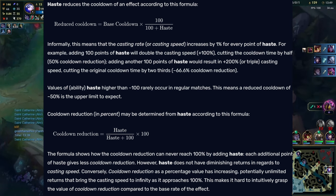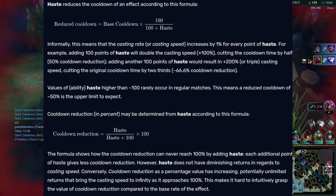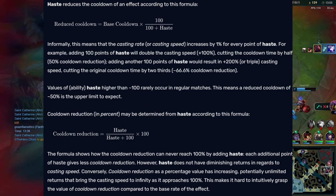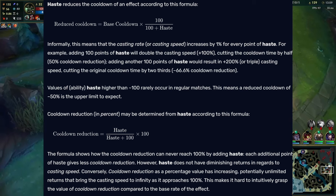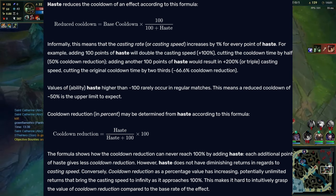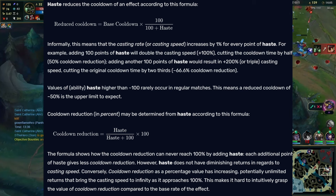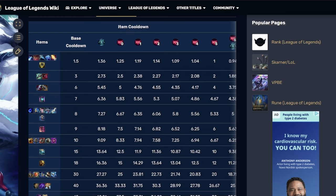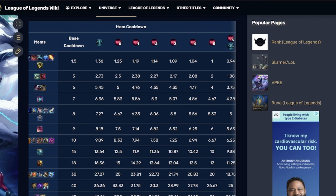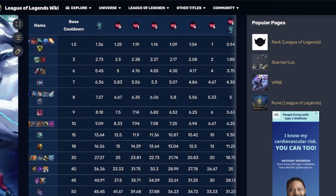Another thing is I want to explain how the numbers for haste work in general. Haste is designed in a way where the amount of haste you have becomes the percent more uptime you have on your thing. So 100 ability haste means 100% more uptime on your abilities, or in other words, it's 50% CDR. Item haste works the same way, but it's harder to come by. What really matters is whether you would be able to proc or do something in situations where you otherwise wouldn't.